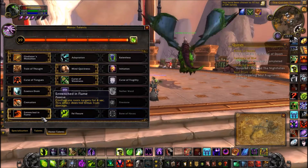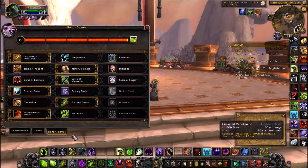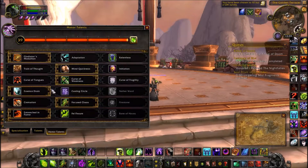Now I've been torn between two talents: one roots the target for four seconds and doesn't break from damage, and Casport which creates an eruption of fel fire under the target dealing damage every second and reducing all healing received by 50% for 10 seconds to all enemies within five yards. I'm going to try both out in arenas, twos or threes.